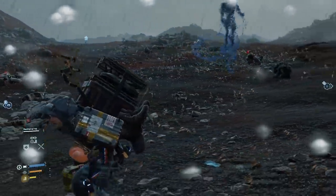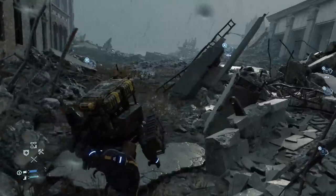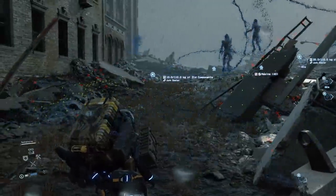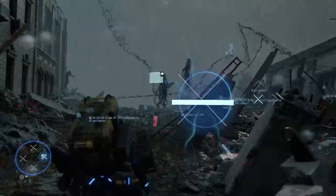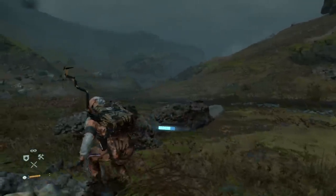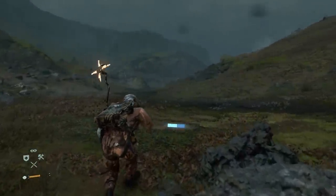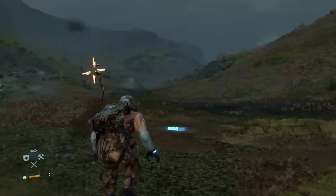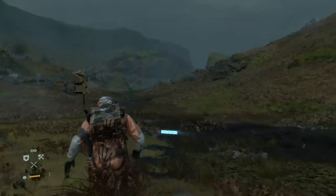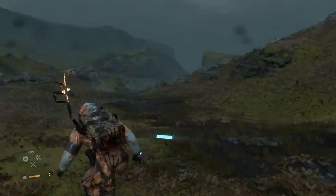Mules are one thing, but BTs are quite another. These supernatural enemies, who generally turn up whenever you see timefall, are a little bit more difficult to sneak past but still not impossible. Your Odrudex scanner will come alive whenever BTs are nearby and point to the nearest one to you. Stay low, move slowly and hold your breath for short periods when you need to. BT locations become clearer if you stay still for a moment, so use this to spot a path through them.